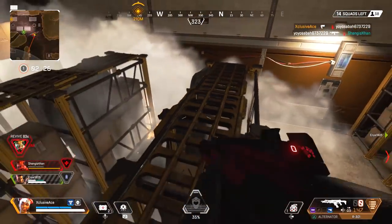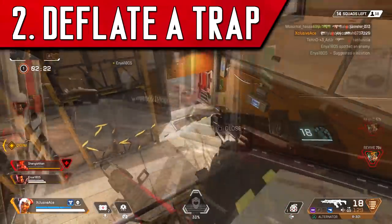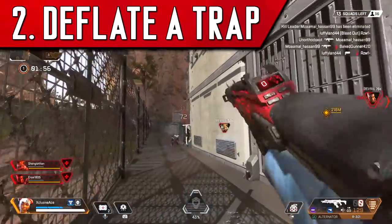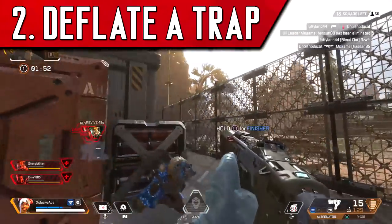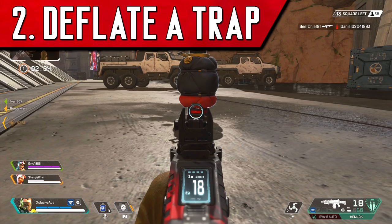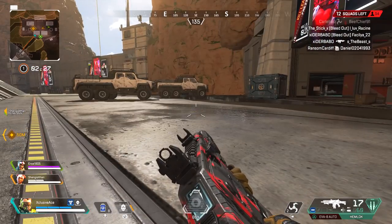The second tip has to do with countering Caustic's traps that can be left around the map. These things can be incredibly annoying, especially when set up on a choke point — they give Caustic an early indication that you're coming through. These things are actually super easy to deal with. All you have to do is shoot the base of the trap. There's a little red stripe — aim for that red stripe, put one bullet into it, and it instantly deflates the trap.